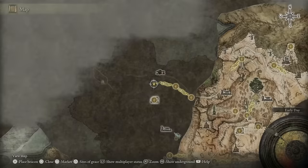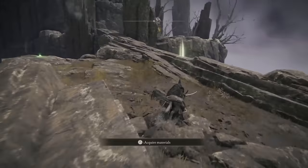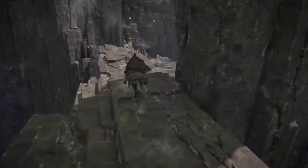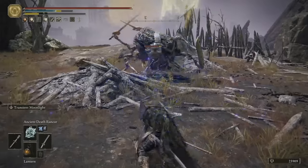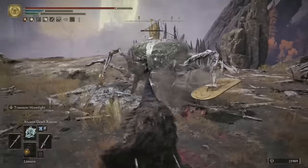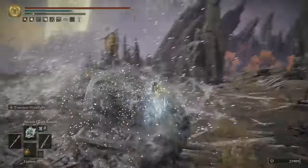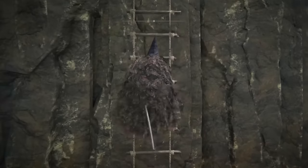For the next tip, meet me back where Patches was just by the tower, and we're going to head northwest over this makeshift bridge. On the other side, a grafted scion will drop down. Take him out — it'll give you an absolutely pathetic amount of runes and nothing else. And then right by this cart, you can grab yourself the Scavenger's Curved Sword. There's nothing else to loot down here, so head up the ladder.